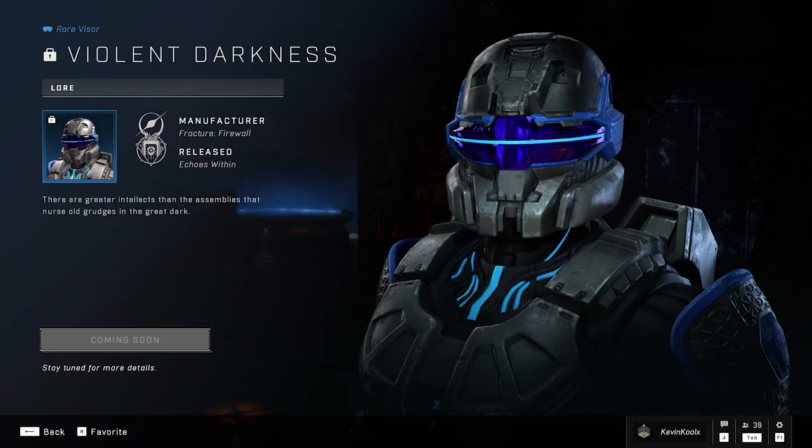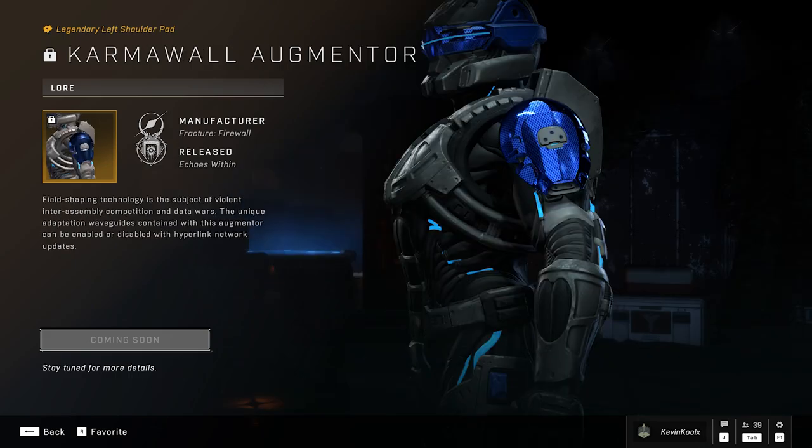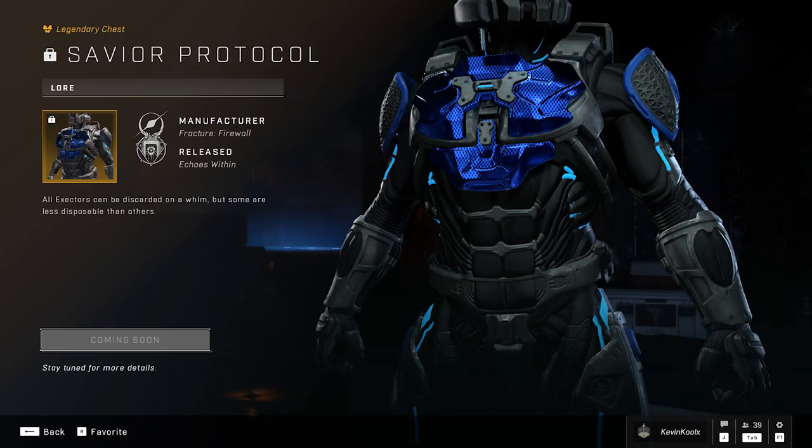The Violet Darkness visor — some of the new armor pieces tied with this core actually utilize the visor color on the armor sets themselves. We're looking at the knee pad right here, which utilizes the visor. We have the two shoulder pads, which are basically entirely the visor color. The wrist attachment as well as the chest piece all utilize the visor coating. So it's a cool way to add some more utility to that cross-core customization we have in the game at the moment.